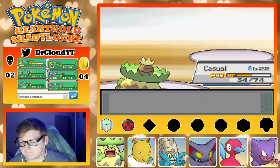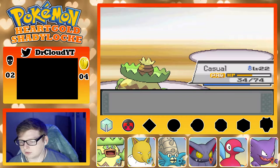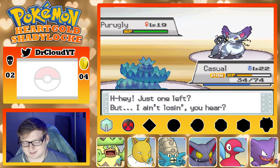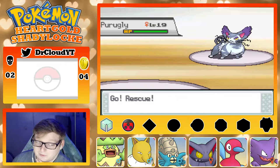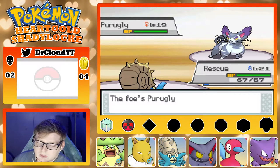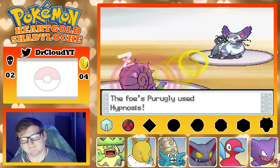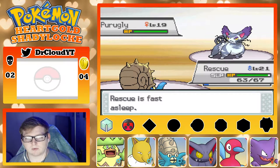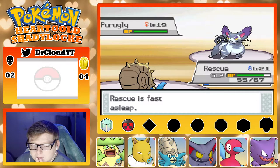Looks like Camerupt actually would have come in handy here. I feel like Rescue is the play — yeah, I'm going to go Rescue. I am a hundred percent over-leveled. I didn't think she only had a level 19. I thought she had at least a 20. She's the third gym leader and she's only two levels higher than Bugsy's ace, which seems wild. It's fine. I wasn't trying to attack aggressively. How much is Faint Attack doing to me?